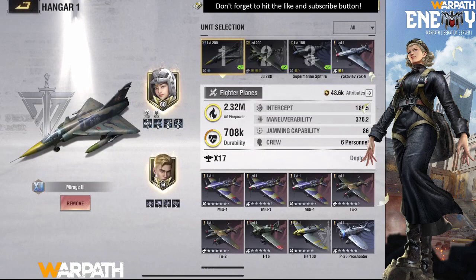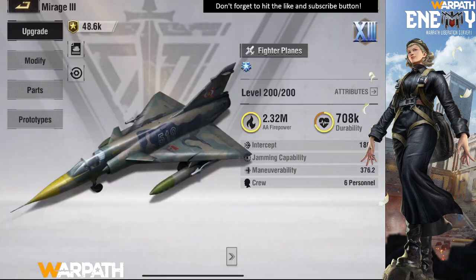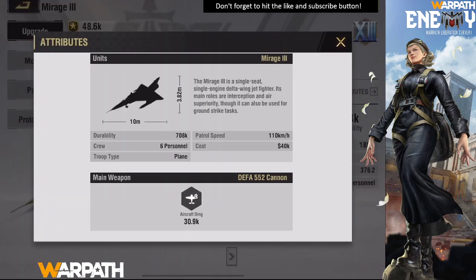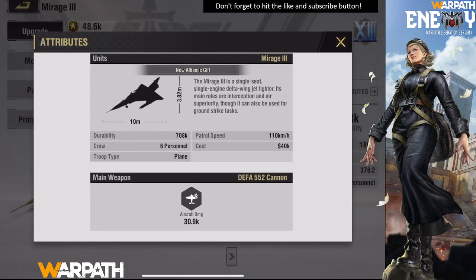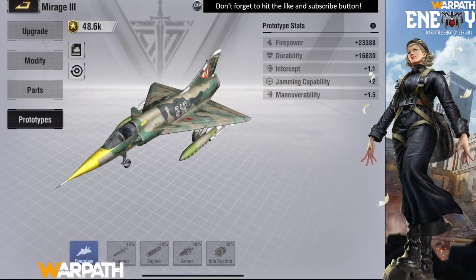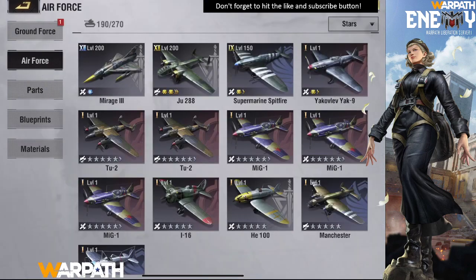I also awakened my fighter, and it looks like this now. Let's go to the units page so you can see more — it looks very modern. Same bonuses as before. Aircraft damage is 30, secondary weapon is 55, air-to-air missiles — very nice. Modify and parts are the same. Prototypes were upgraded to 48%. It now uses a different type of component — the one we get less of — so it's a bit more expensive to upgrade your aircraft.